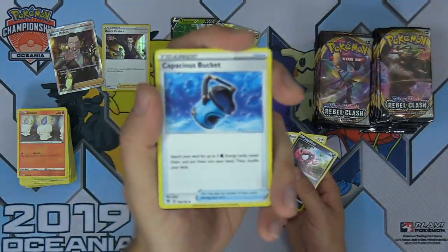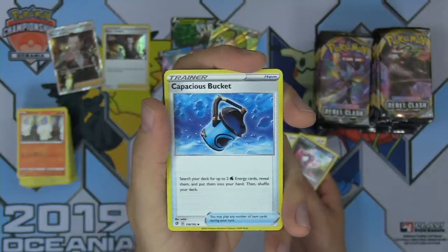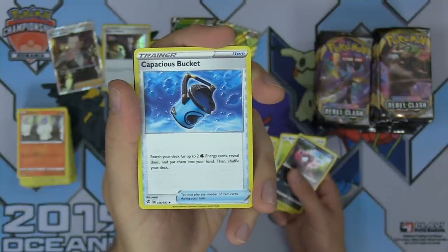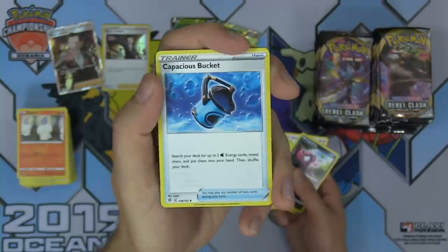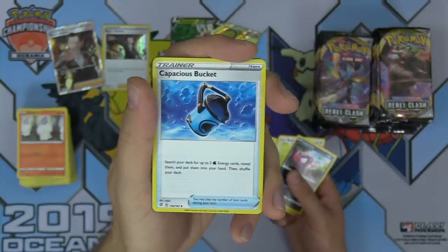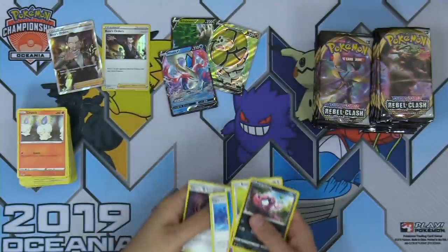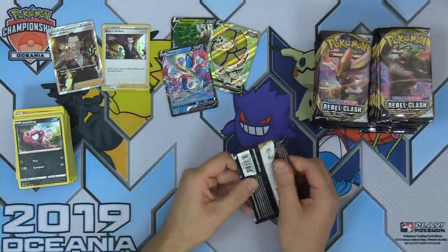Capacious Bucket is getting a lot of hype — not just for the name and the word 'capacious,' because this bucket is capacious, meaning high capacity. Search your deck for up to two Water Energy cards, reveal them, put them into your hand, then shuffle your deck. It's like Professor's Letter but for Water Energy, which is really cool. The Frostmoth decks are really going to enjoy that Capacious Bucket item card.